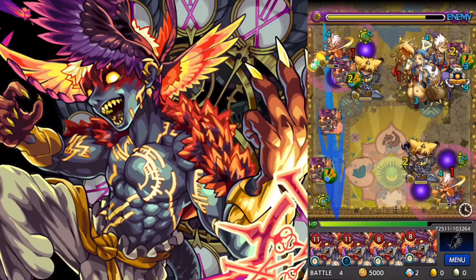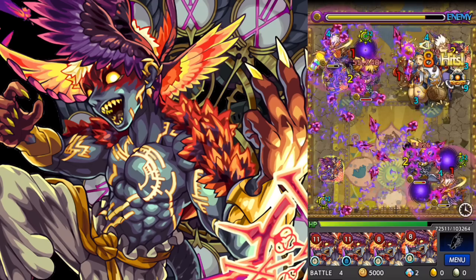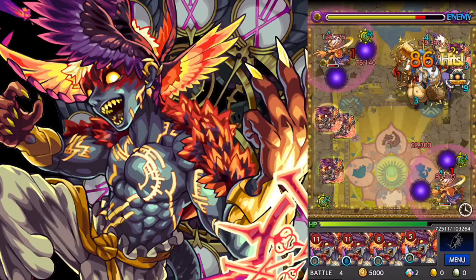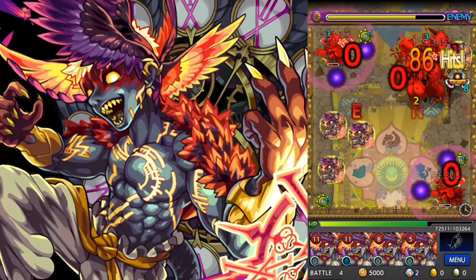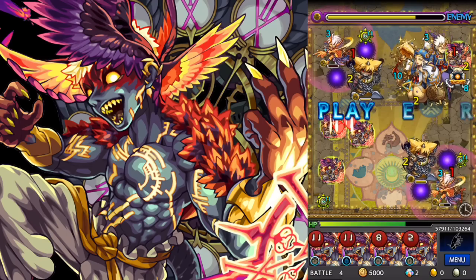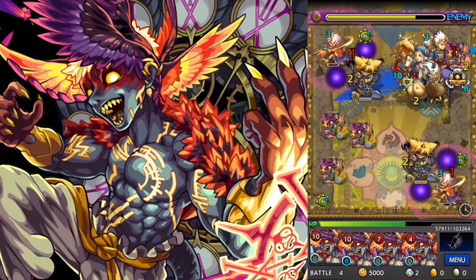Because all of our guys are Dark Element, we are doing extra damage to all of the enemies, but we're also taking extra damage. Mundus has very high hit points though — we have over 100,000 total hit points — so that's pretty good. That makes me feel pretty good.